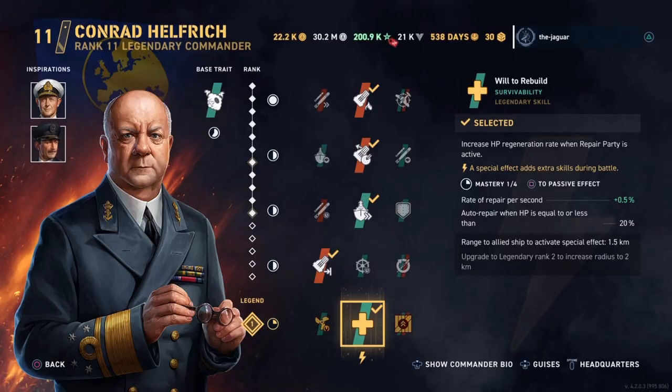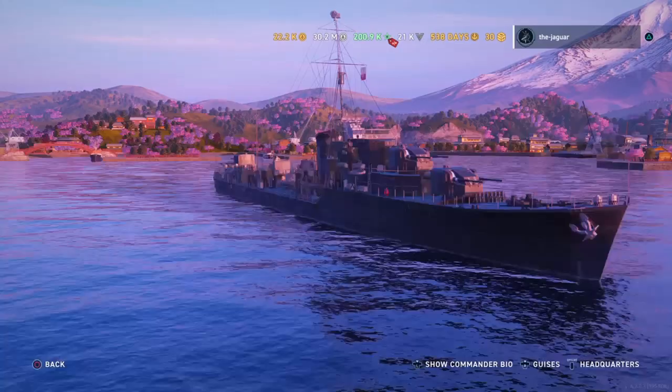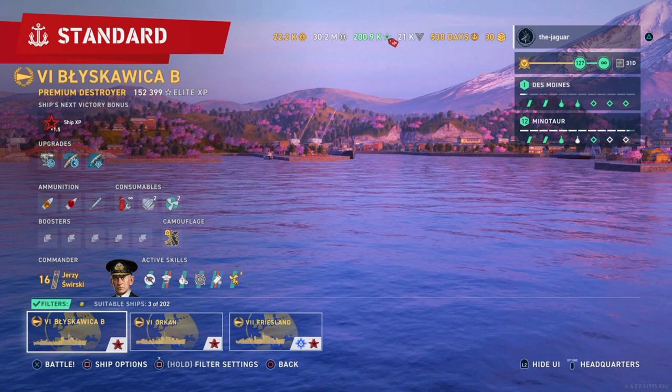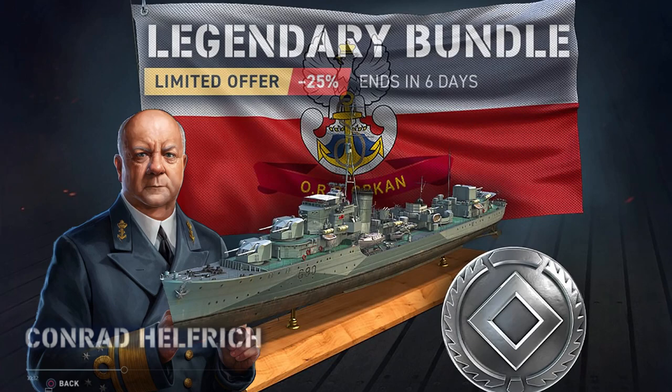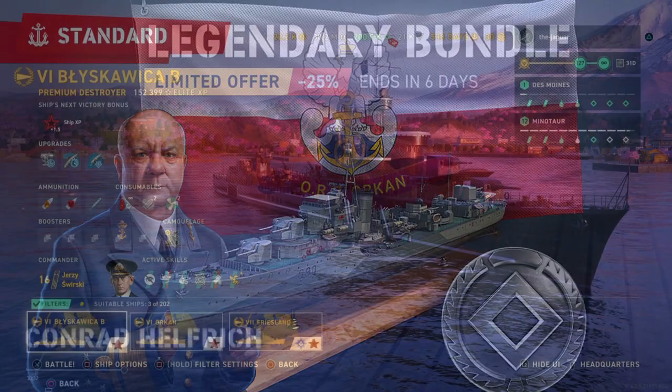So if you had the Friesland, Orkin, Black SR, or the Biscay — as some people call it — you would have automatically had Conrad Hilfridge after the April 11, 2022 update was complete. You didn't need to buy the Orkin Legendary Bundle in the store. That is about it for Conrad Hilfridge and how you can acquire him.